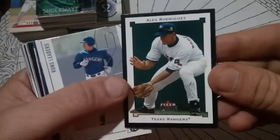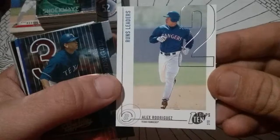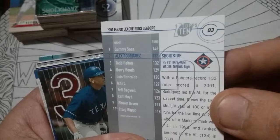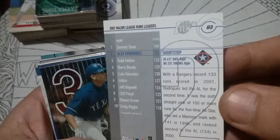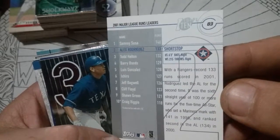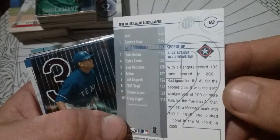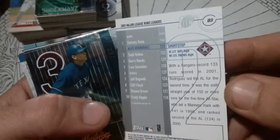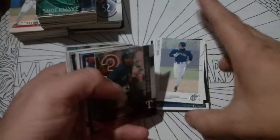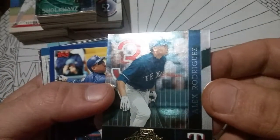Hey, Topps Gallery. Still Texas there. '02 clear premium. Runs leaders. Top 10s — that is 133 runs he scored in 2001. It was the sixth straight year of 100 or more runs scored for the five-time All-Star, who set the Mariner's mark with 141 in '96 and ranked second in the AL with 134 in 2000. Anytime you get a chance to read a card and learn something, I love that. I love all sports, except for soccer and tennis.